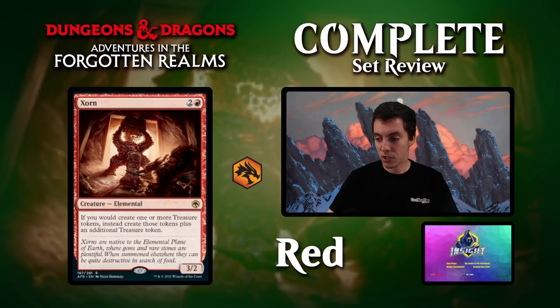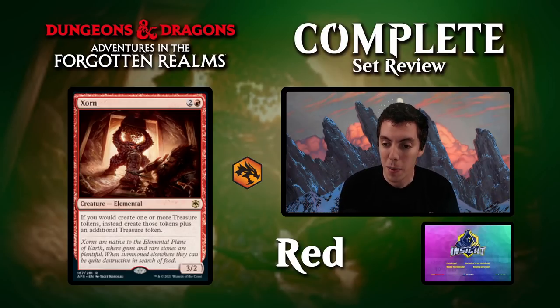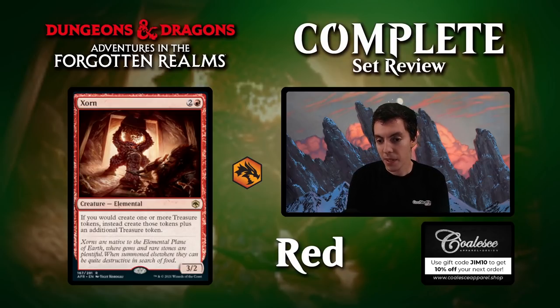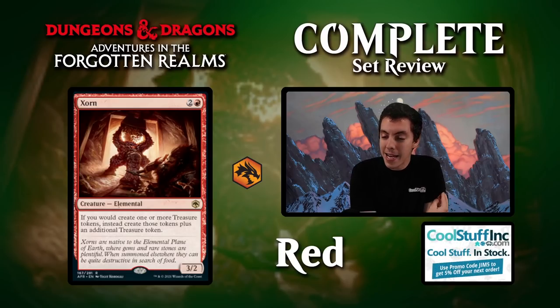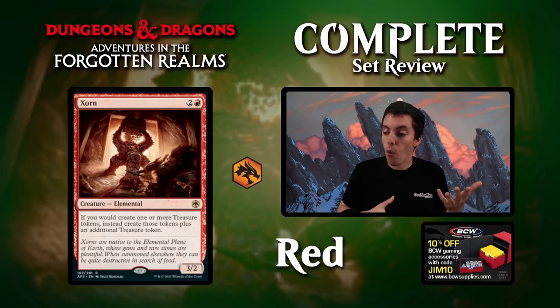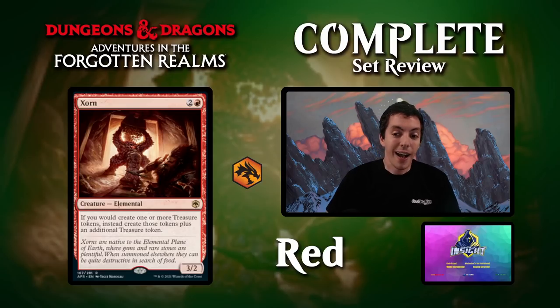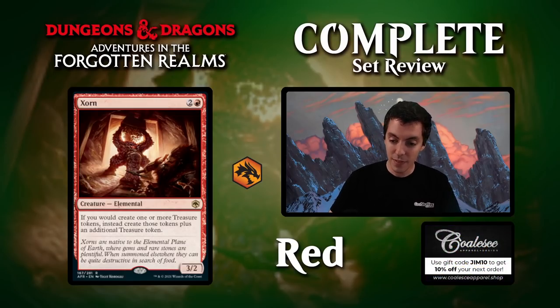Zorn — why is this not legendary? Two mana for a 3/2. If you would create one or more treasure tokens, instead create that many plus one. So it's like a doubling season for treasures. This could be part of some combo in standard or another format — if you're generating a lot of mana that's good for a combo deck. In limited, the treasure deck seems great and this fits it, but it's only a 3/2 for three which isn't very impressive. For a scary D&D monster, it seems middling at best.